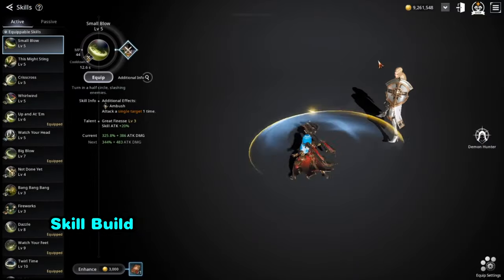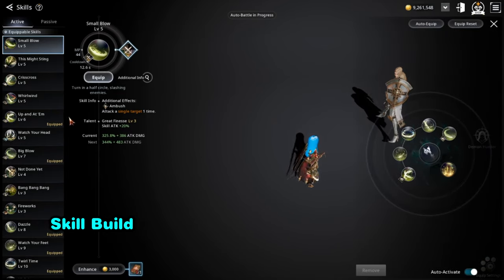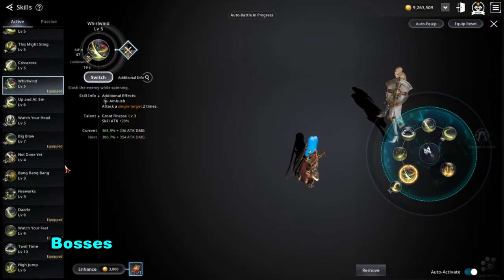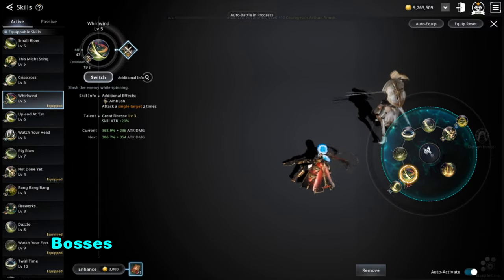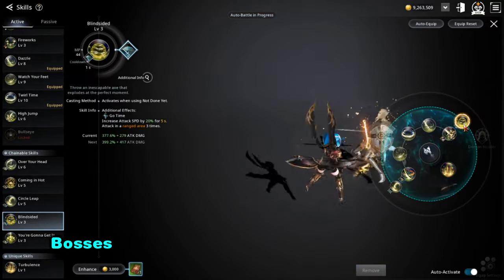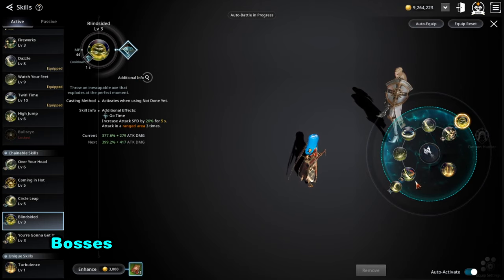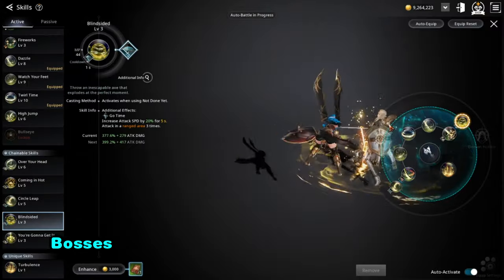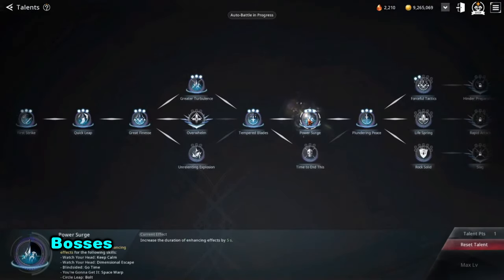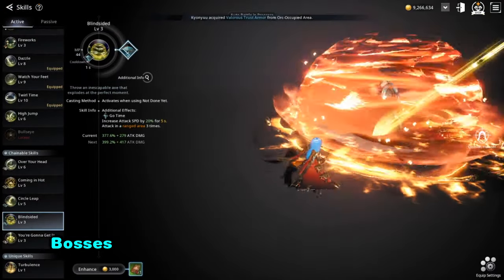The most commonly asked question is what I use for combat or bosses. This is probably one of the later end-game sets: you have the three blue skills, then Whirlwind connecting with Circle Leap, and that connecting with Blindsided. However, you should only use this set if you have Blindsided with the 'Go Time' additional. If you haven't read your talent tree, there's a Power Surge that increases the duration of enhancing effects by five seconds.